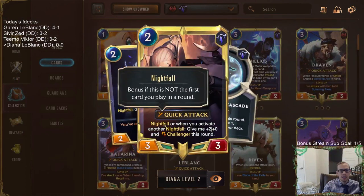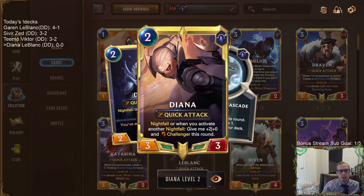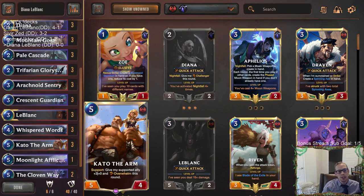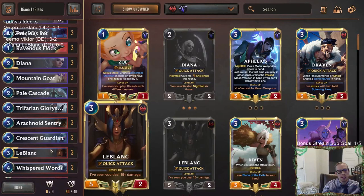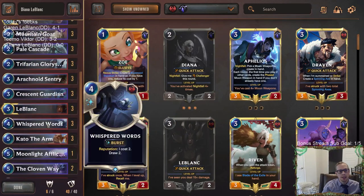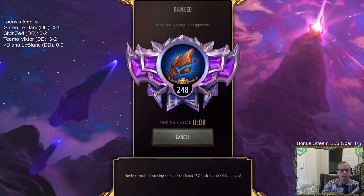We have lots of ways to strike for five and help turn on Whisper Words. Even Diana, if we level her up, her Nightfall gives a plus two plus zero that can also strike for five. We have one Captain Farron at the top end because that card is pretty busted, and we have the Sentry Flock combo. That's kind of our deck — Diana LeBlanc — we'll go play our five ranked games.